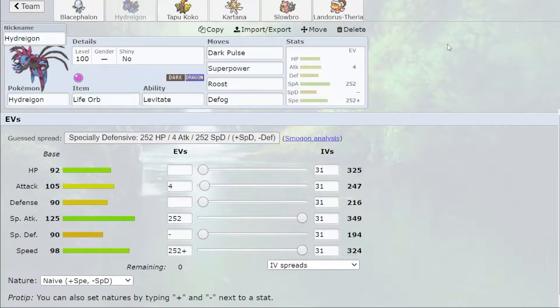To lure Tyranitar, we've got a second mon that also doesn't appreciate Spdef Tyranitar. If I'm facing Spdef Ttar, they're going to say 'oh, Hydreigon, I'll come in on you' and I'll click Dark Pulse — Dark Pulse won't do anything, and then Superpower will just OHKO them. That's what the Life Orb is there for: to get that extra damage boost so Superpower always OHKOs Tyranitar.